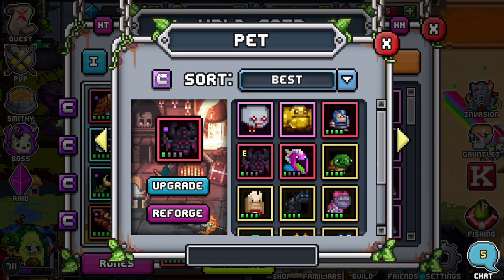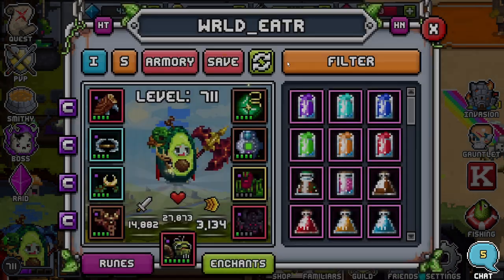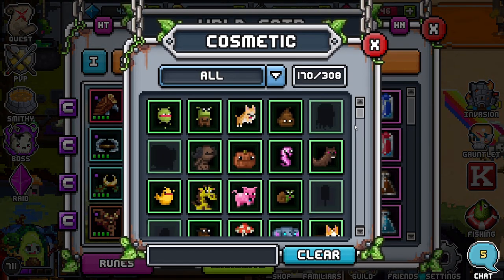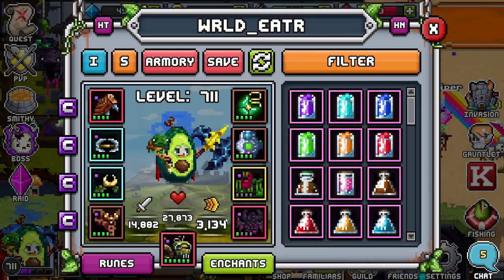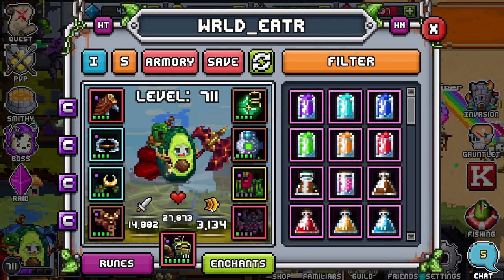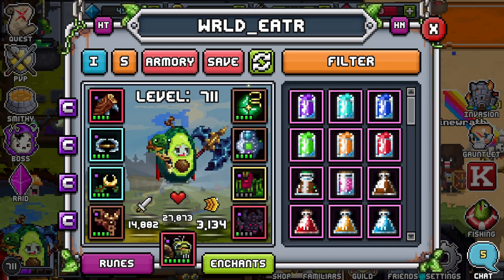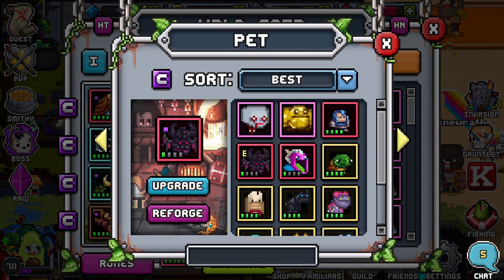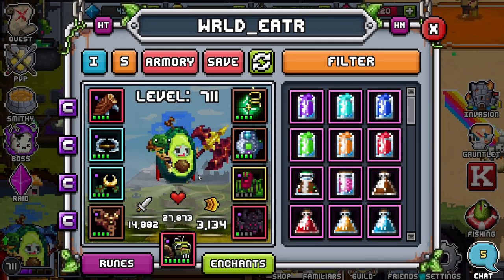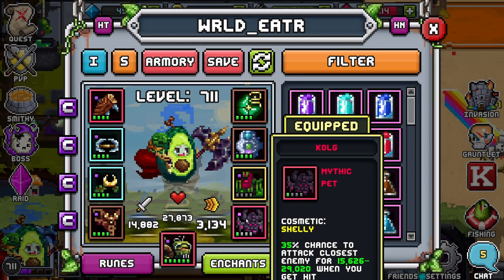You do the same thing with pets — it's pretty much the same exact thing. You'll see it on top, and you can press clear. Some people like running clear on pets just so they can see what pet they're actually running. For example, I have a friend who likes to rock the base skin for the pet so he knows whether it's a GvG setup, a PvP setup, or a PvE defensive setup.